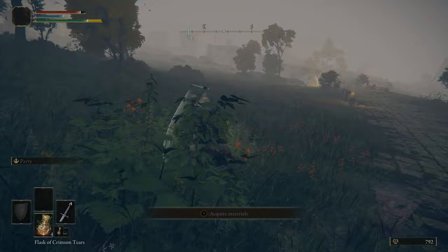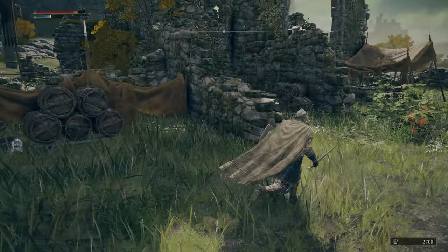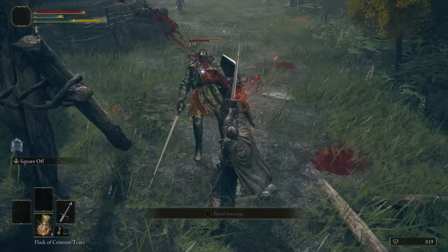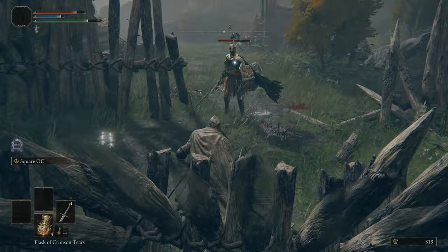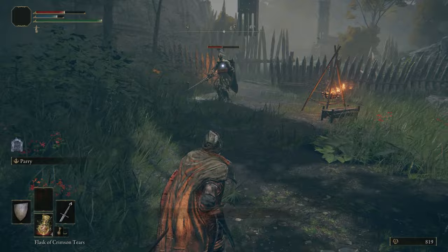The main thing to take into consideration is your Ashes of War. On your shield, you start out with Parry which you can use to parry enemy attacks and follow up with a critical hit. Both the parry and the stab from the Longsword are just okay — I don't think either is really strong. You will want to replace the Ash of War on your sword as soon as possible with something more versatile, since you won't really be using FP in any other way besides Spirit Summons and Ashes of War.